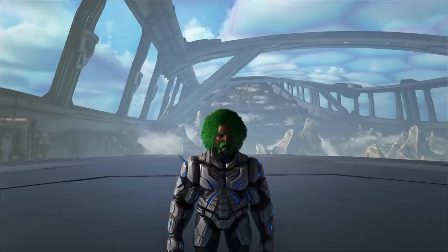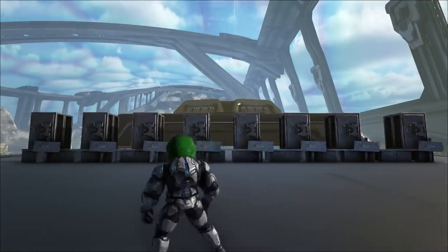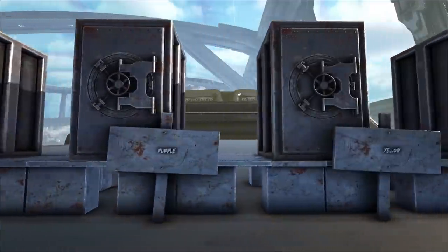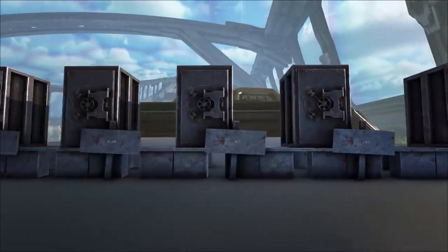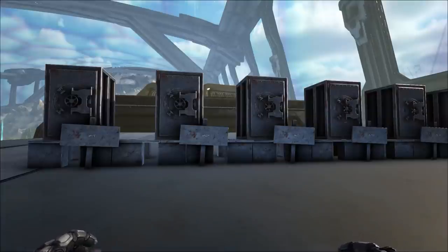What is the best loot drop of them all? I've got vaults — all the vaults — one for each colour. So we've got one for white, green, blue, purple, yellow, red, cyan and orange. I'm going to go through now and spawn a bunch of each and see: does a particular one give us better loot than the others? Let's find out.